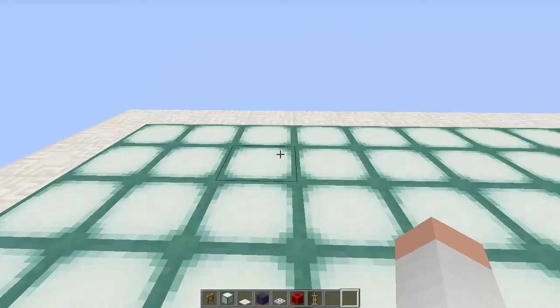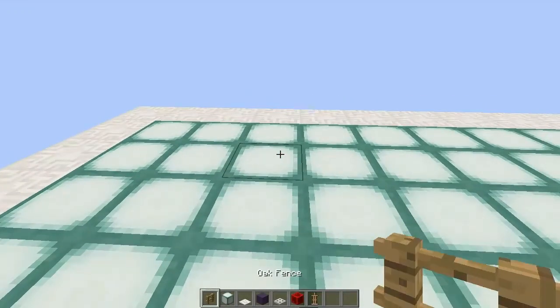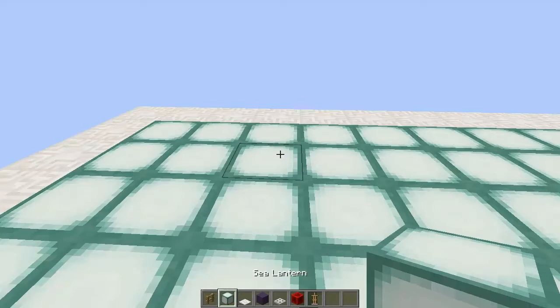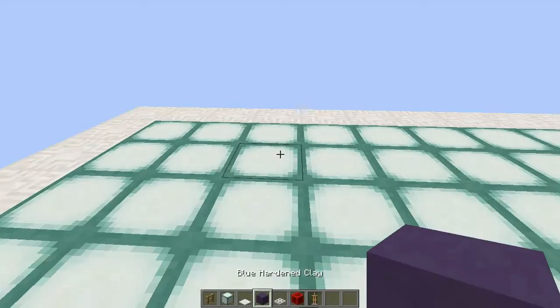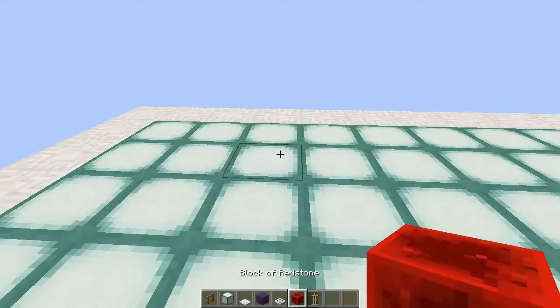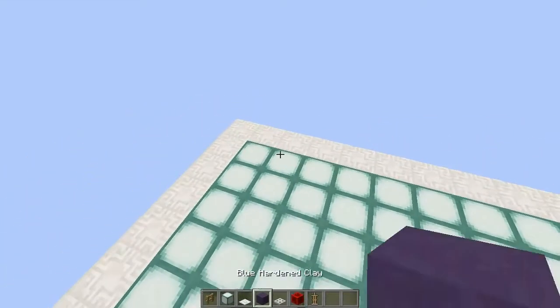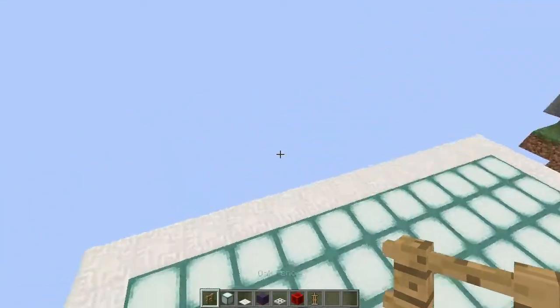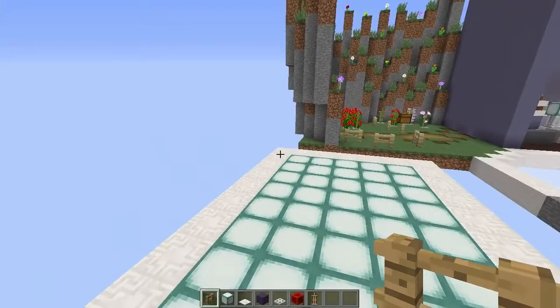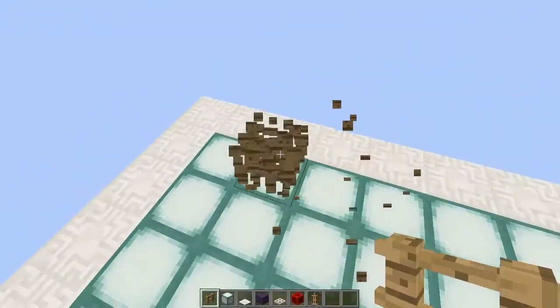In order to make this awesome closet in Minecraft, you will need oak fences, sea lanterns, carpet, blue hardened clay or whatever building block you like, iron trap doors, a block of redstone, and of course armor stands. You can expand this as much as you like, but I'm gonna show you how to do it for 3 blocks.